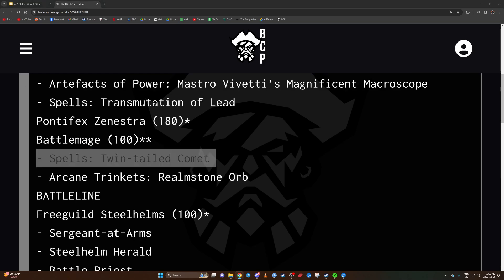The Battlemage has the Twin-Tailed Comet spell. The range is 18 but extended to 24 with Realm Stone Orb. You pick an enemy unit in range, draw a straight line, and deal D3 mortal wounds to the enemy unit. But for every friendly unit the line crosses through, that unit's bravery becomes 10. So he'll use this on his Fusiliers to prevent battleshock — fair enough, you'd have to kill a lot of them before the bravery check matters.